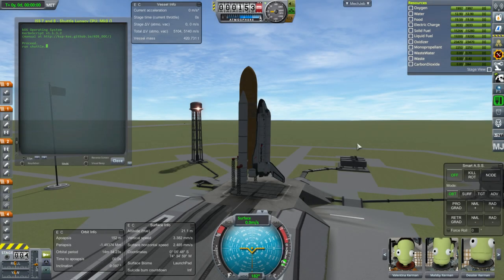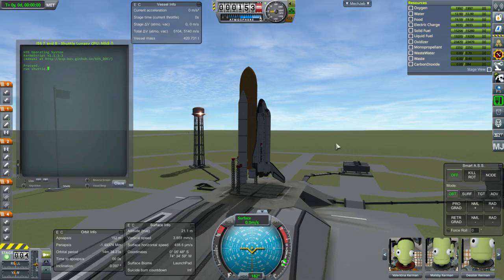Hello everyone and welcome back to my Colonization 2.5x series in Kerbal Space Program 1.3.1. In this episode we're going to do two shuttle missions, both to add modules to our Kerbin orbit station. So far we've done a good job of adding modules to our Moon and Minmus stations, at least they look reasonably decent, but I feel like we need a little bit more heft on our Kerbin orbit station.